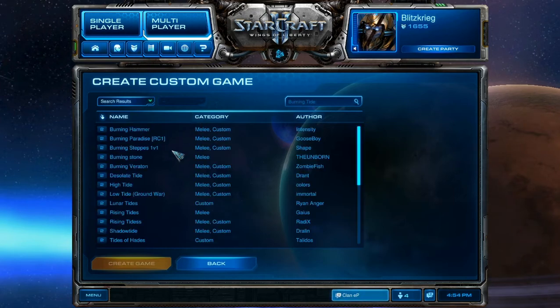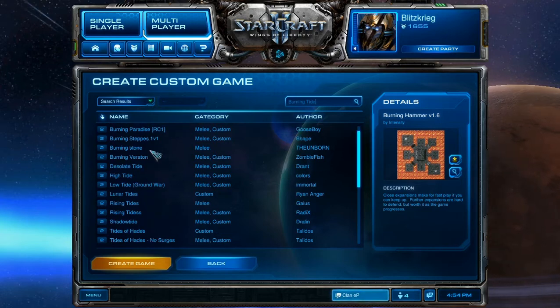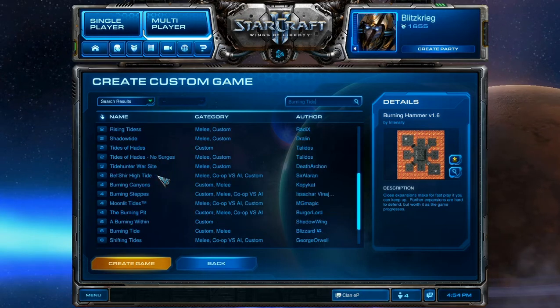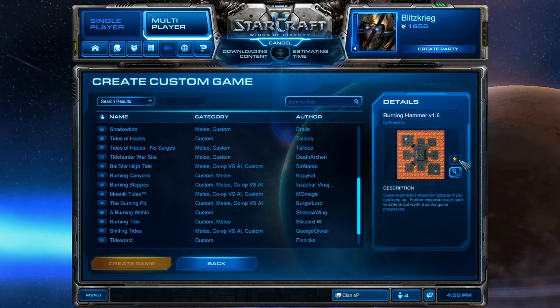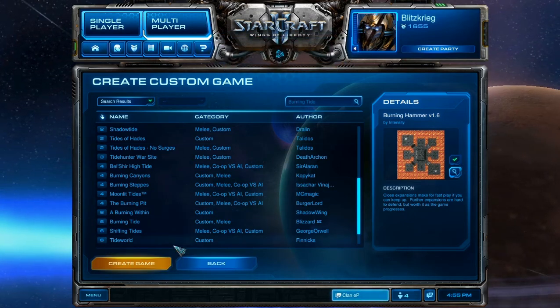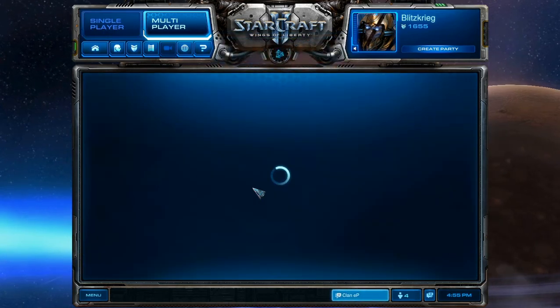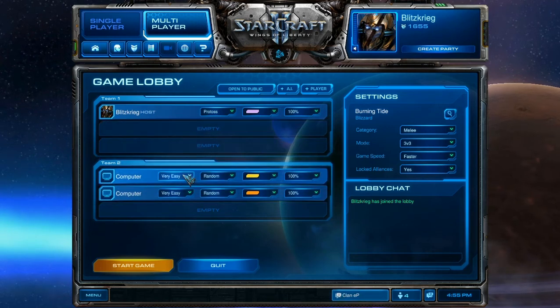It'll show up all this stuff and it'll be somewhere - it's not at the top, which doesn't make any sense. Right here it is. You're going to hit it and then hit the Download button. Then it should open - open Burning Tide, open it up. And now you're going to add two AIs, drop them to the bottom team, and make them Insane.